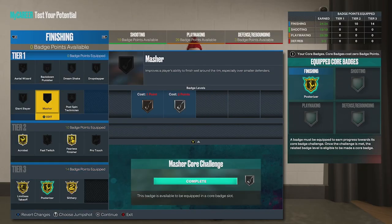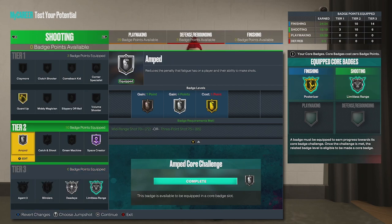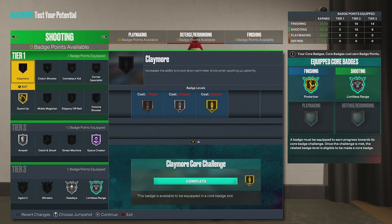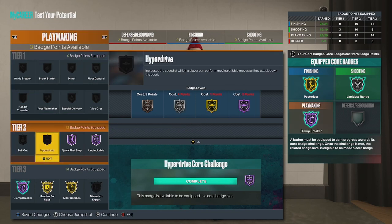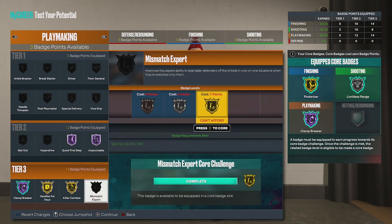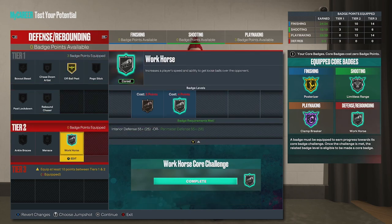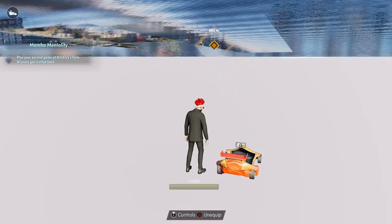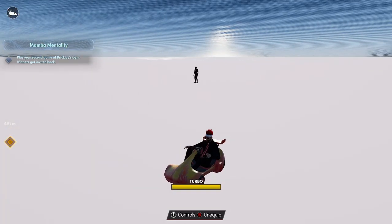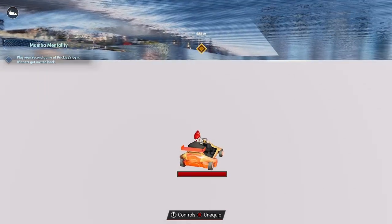I'm not going to waste too much time on the badges - I'll just show you what I would do and you can comment any questions below. I will say playmaking is where I'd add the four extra badge points you get from career quests, since playmaking badges will still be lacking even at 33. Every other category we can fit into what we need. If this video helped you, comment for the algorithm and check my channel - a popper build for shooting center/power forward will be up very soon.